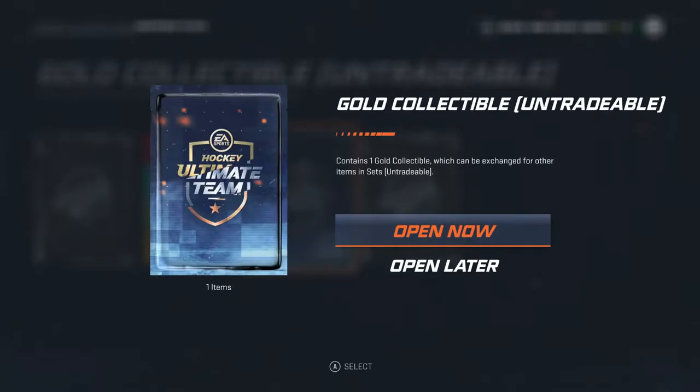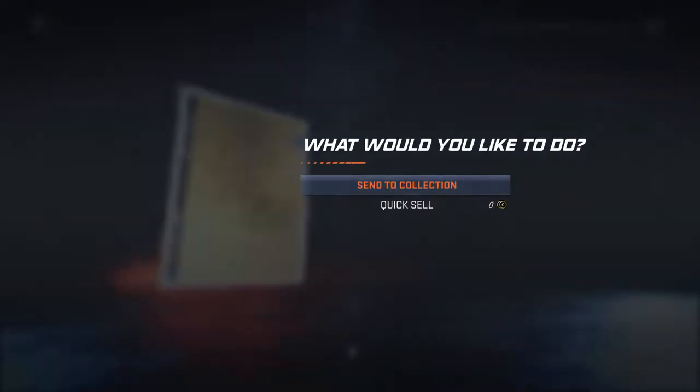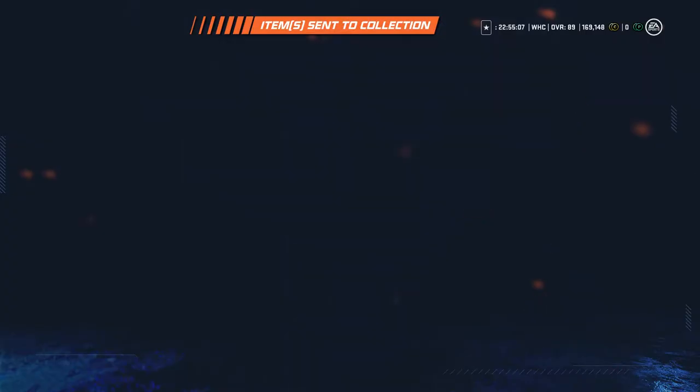So then we're going to move on to the collectible since that's a guaranteed item - get the guaranteed item out of the way. A tradeable gold collectible. Send that to my collection - that'll be for later use.